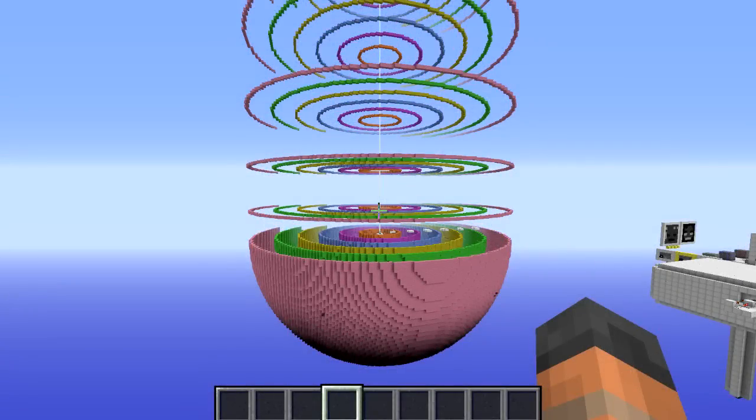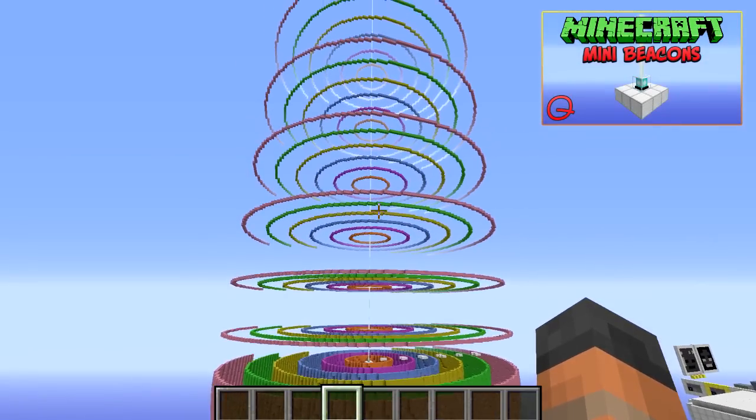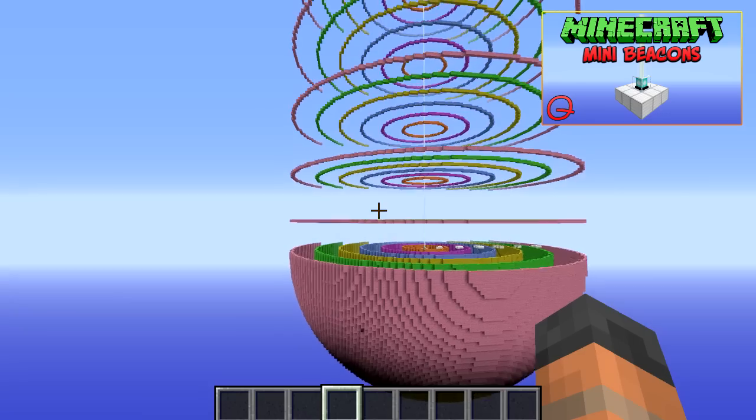Hello everybody and welcome back to another episode of Minecraft Mythbusting. This episode's myth is based around a video I made recently on mini beacons. In that video I discovered that you can use strong beacon effects on smaller beacon sizes, and this created a lot of comments from people asking if this affected the beacon range.